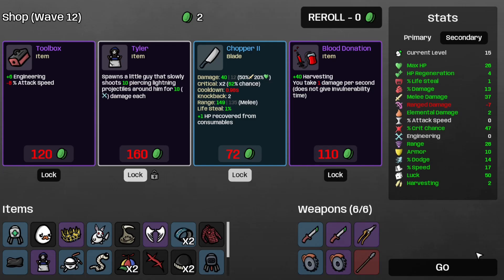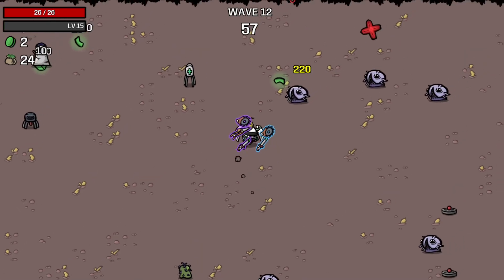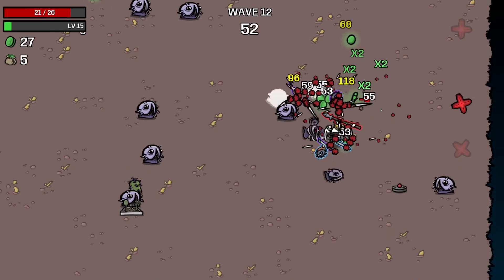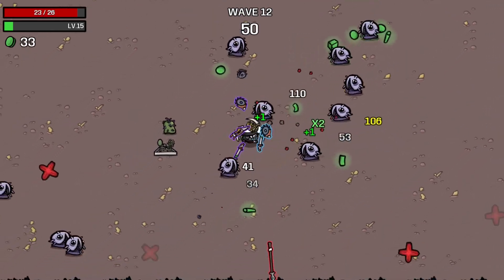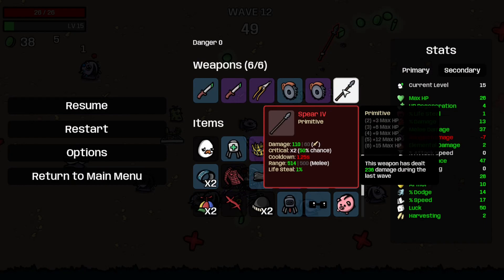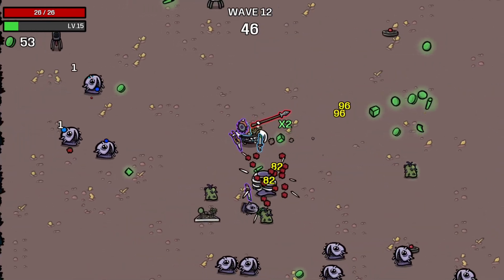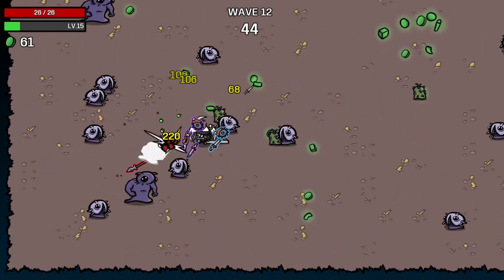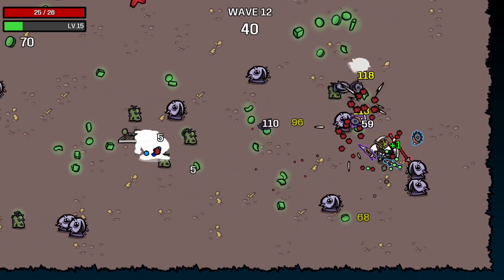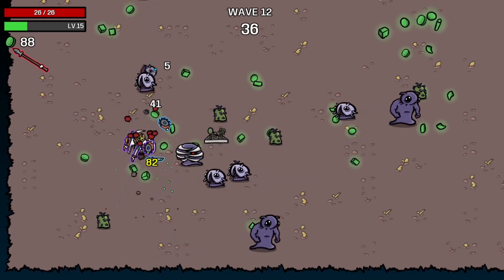Welcome to wave 12. And there's a 220 crit — all crit, which is nice. And I think that's a spear. Yeah, it is a spear. It does that much damage. Hmm. Spears only as a knight — I wonder how I could get that melee damage in that run. Oh well, that's a future run idea.